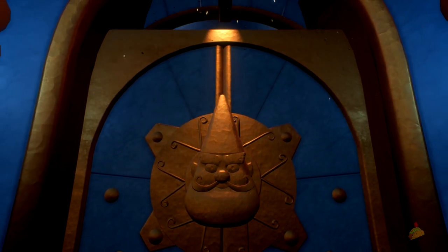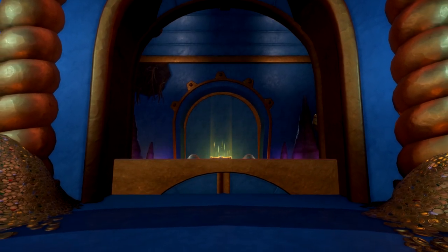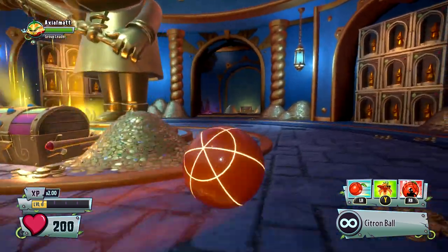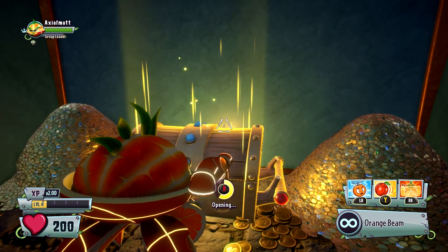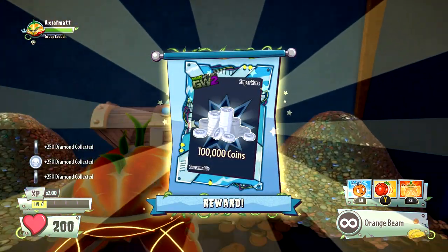Go back down to your gnome area and it opens up a secret passage — with all of your hidden gnomes now collected, I guess it was like a pressure-sensitive thing. You can go right into that secret room. There are some more chests — they have like a ton of money and some hidden special exclusive stuff. That's a hundred thousand coins.